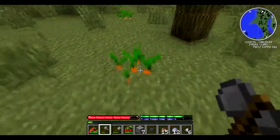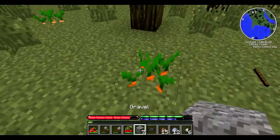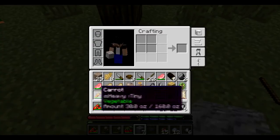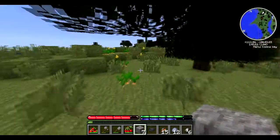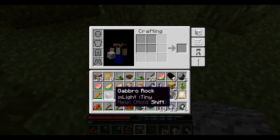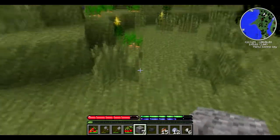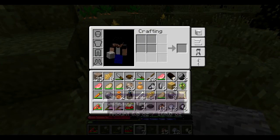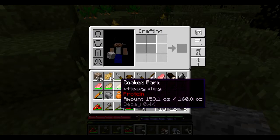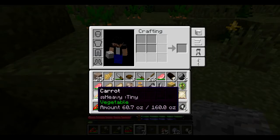Finally guys, I found some clay over there! And these are some carrots - we can get tons of food and stuff from here. It's gonna be a vegetable source, so we do have fruit, vegetable, and protein for our diet now.